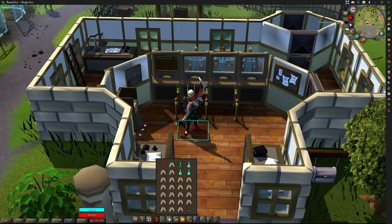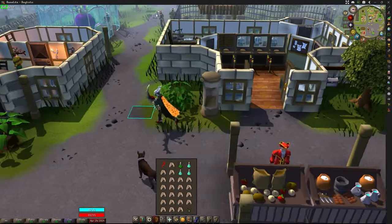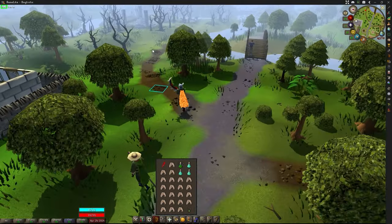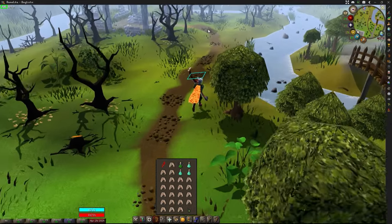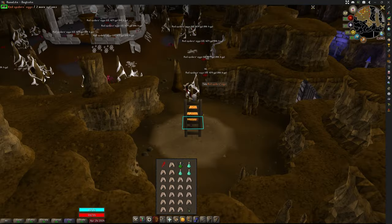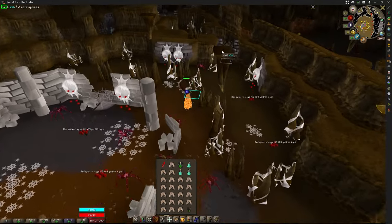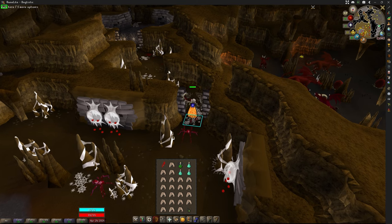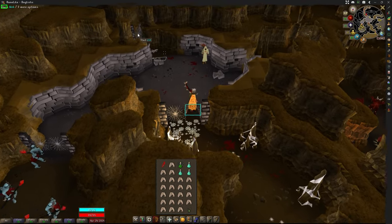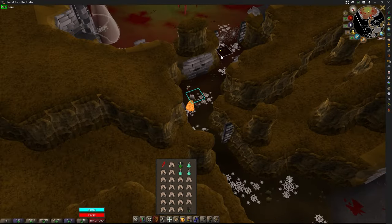I'm going to show you the route I'll be taking from the bank. Just run west from the bank, and as soon as you see the bridge and the path splitting, follow the path to the south — don't go across the bridge. Down this staircase takes us into the dungeon. Run past all the little spiders and slash the webs — this is why you needed to bring a knife or a slash weapon to cut through the webs to get to the boss lair.